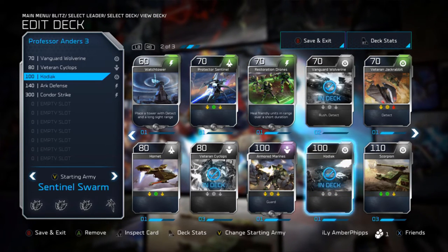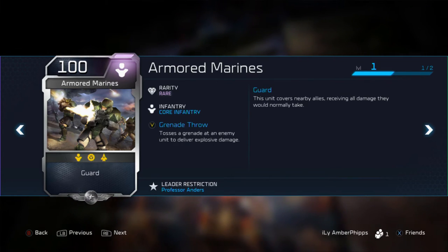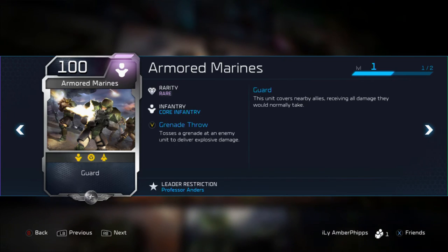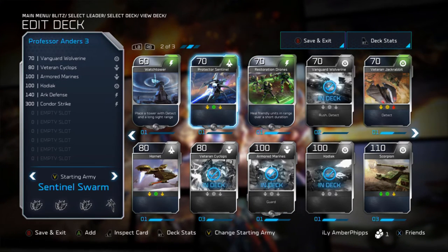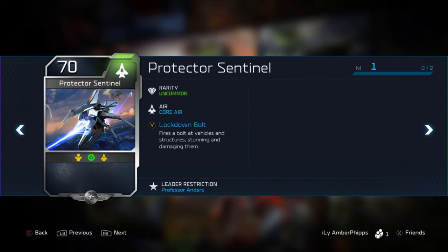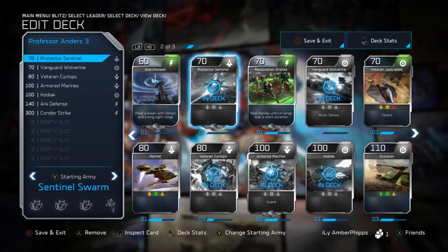Alongside Kodiak we have Armored Marines. The grenade throw is kind of cool, as well as the Guard ability — this unit covers nearby allies, receiving all damage they would normally take. That's good and bad at the same time, it's a situational card, but I do like playing it. It is an Anders-specific card and I enjoy getting it out there. The Protector Sentinel has a Lockdown Bolt that fires at vehicles and structures, stunning and damaging them.